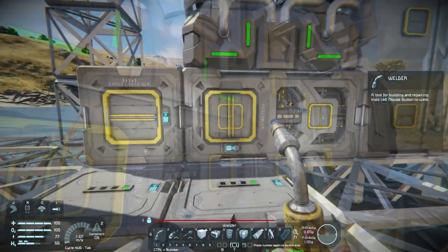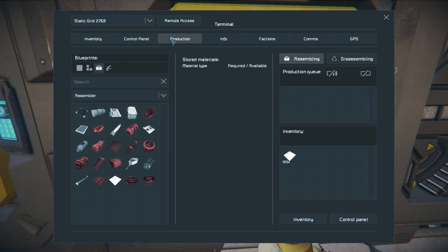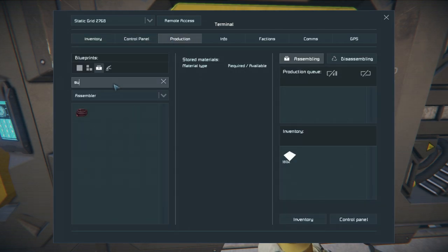How do I make superconductors? Let's go to production and search. Iron and gold — I can get gold. I've got enough to build that already.